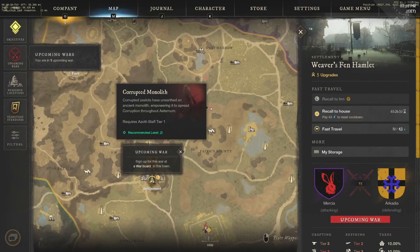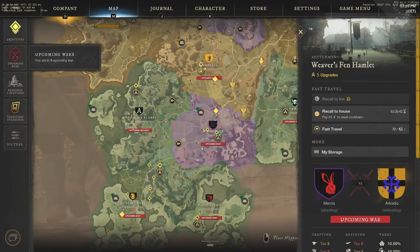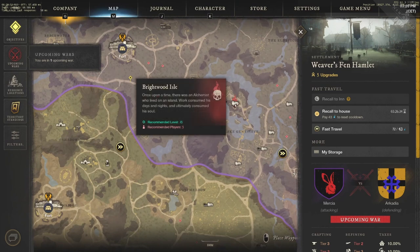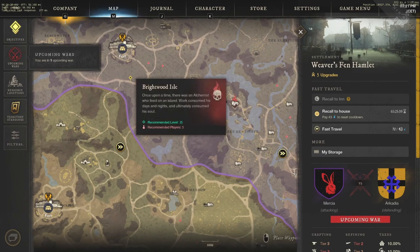The main drawback of this method is that Azoth costs a lot from fast traveling. You can get it back by doing corrupted monoliths or by farming the non-instanced overhead dungeons — such as the one in Monarch's Bluff and areas like Brightwood Isle — which have a red flaming skull and are recommended for 5 players. These give a ton of weapon XP and decent player XP; in a group of 5 with a healer and tank you can go from weapon level 1 to 20 in just a couple of hours.